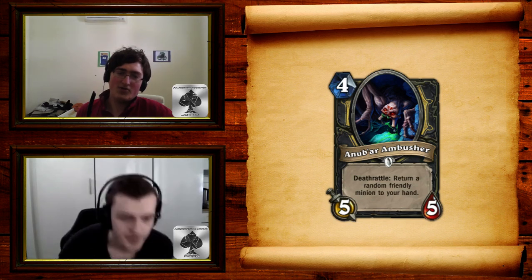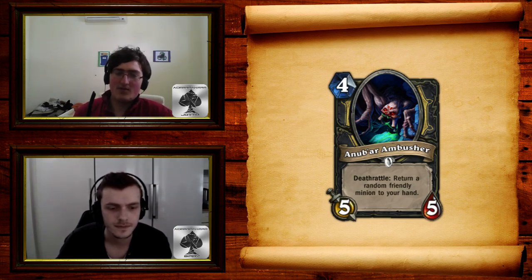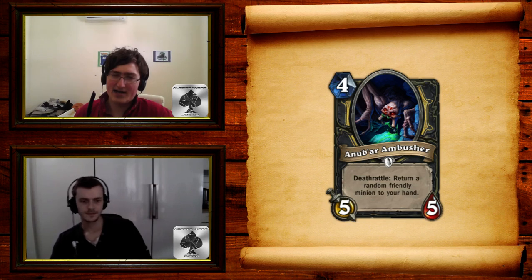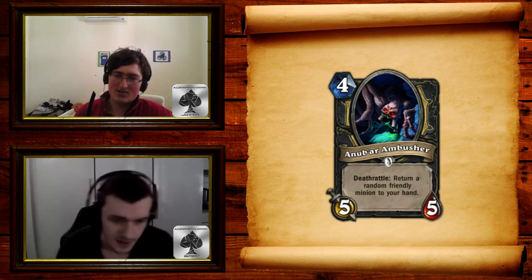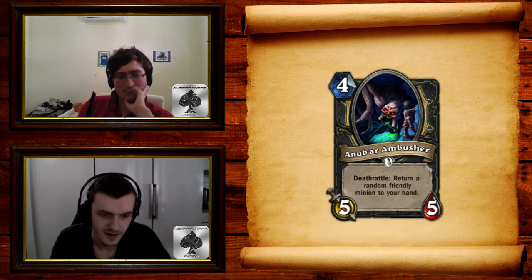Onto the first card, the Anub'ar Ambusher. It's a 4-mana 5/5 Rogue Common with Deathrattle: return a friendly minion to your hand. The first problem I see with this is that it's basically a Chillwind Yeti with a drawback for one extra attack. It doesn't seem to do much besides just be a bad Yeti. You can only play it in certain decks, and not much to say about it — it's a Yeti with a drawback. It kills other Yetis, sure, but I don't really like it.